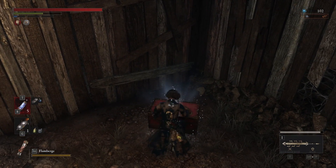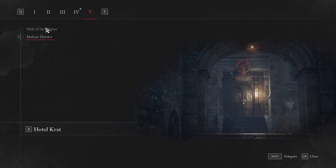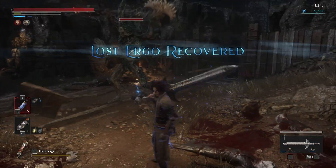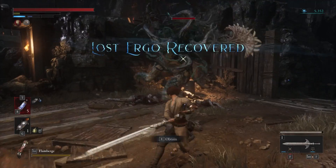Here's how to obtain the Slum Shack Key and where to use it. In Chapter 5 on the Path of Pilgrim, you will encounter a boss that smashes through the door to the bridge. You must defeat this boss to obtain the Slum Shack Key.